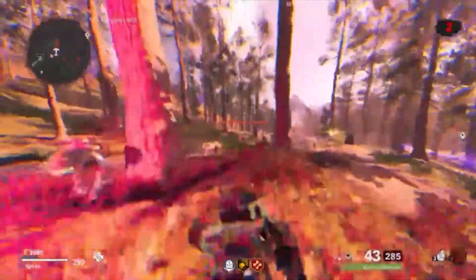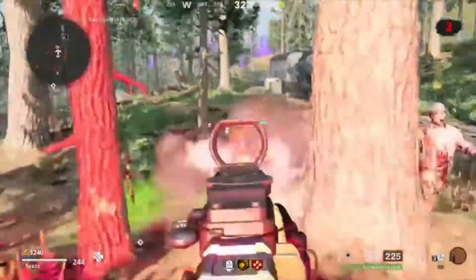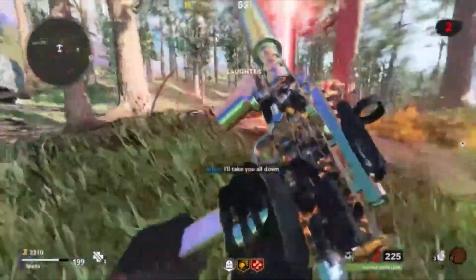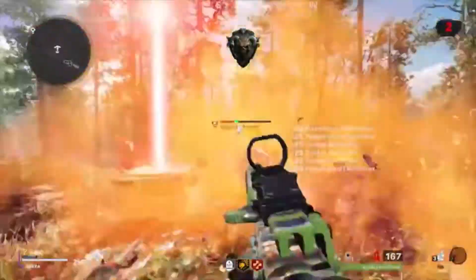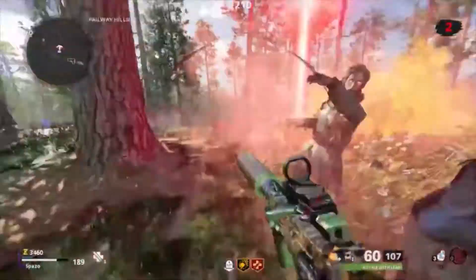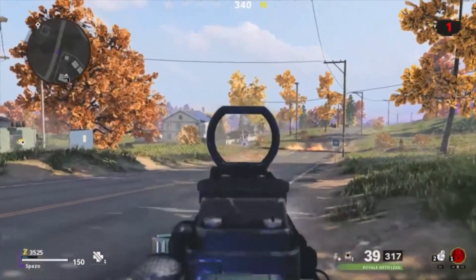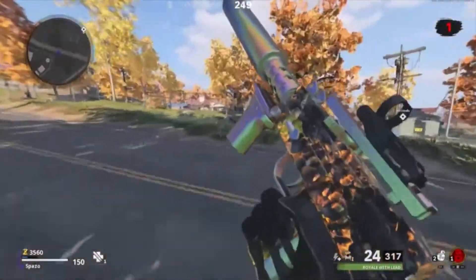Keep doing this until the end of wave three, and then you're going to want to exfil. The exfil in Outbreak is a bit tricky, but once you click exfil, a crazy amount of zombies will spawn across the map before you even get to the exfil site. On wave three, the exfil will only spawn 20 zombies that you have to kill when you get to the exfil point.